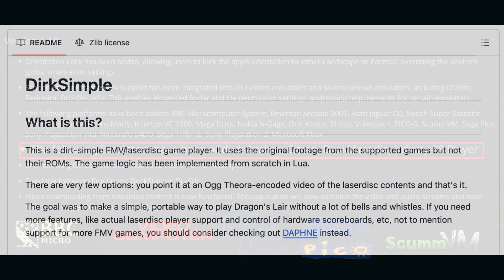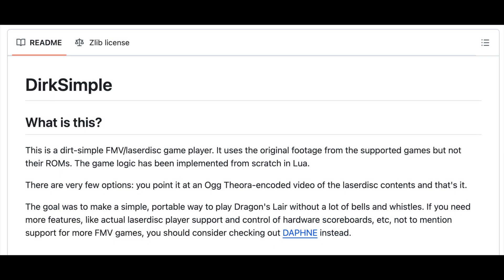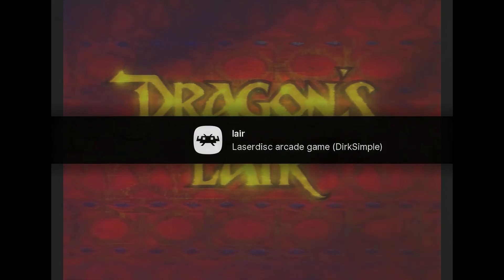Plus, for RetroArch, the Dirk SimpleCore is now compatible. If you're not familiar with this, it's a very simple FMV Laserdisc game player. It uses the original footage, but it doesn't use the original ROMs — the game logic has been implemented from scratch in Lua. It's very simple to use if you want to play something like Dragon's Lair.